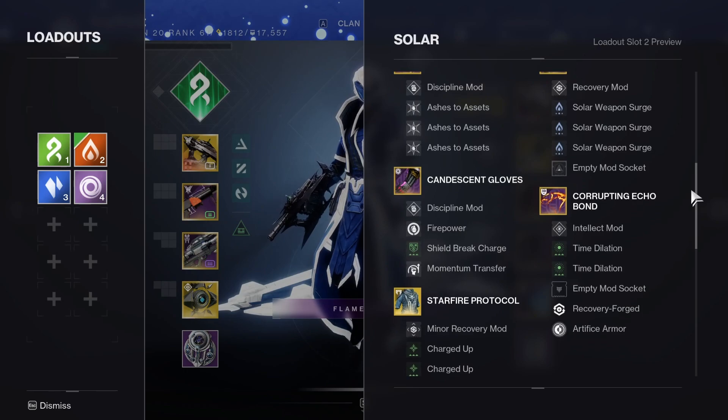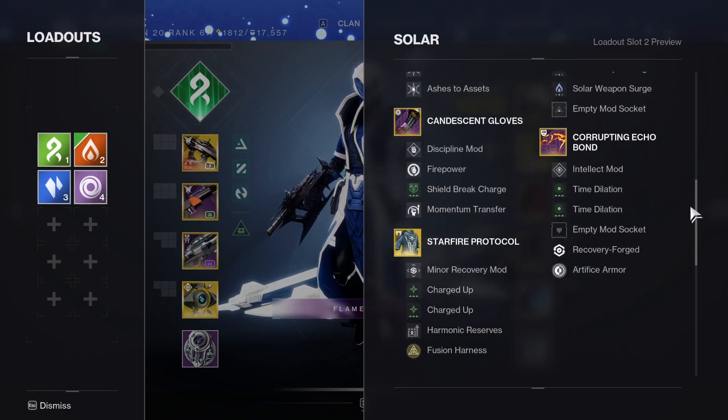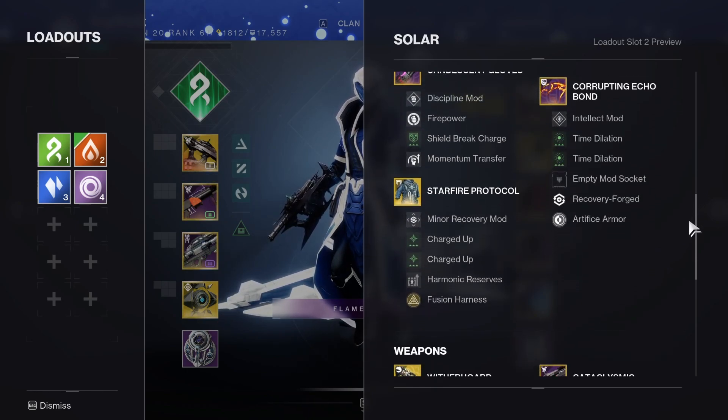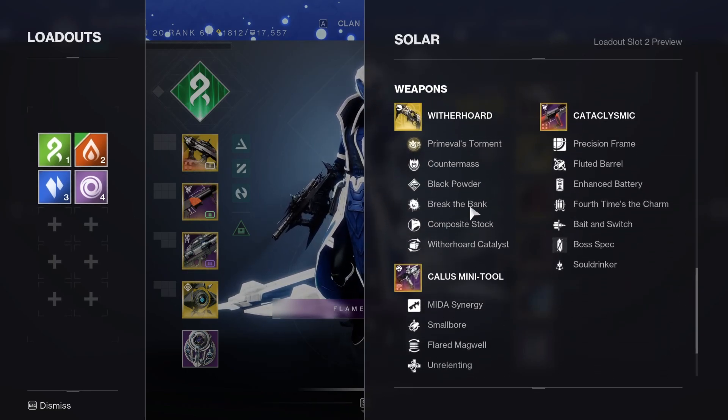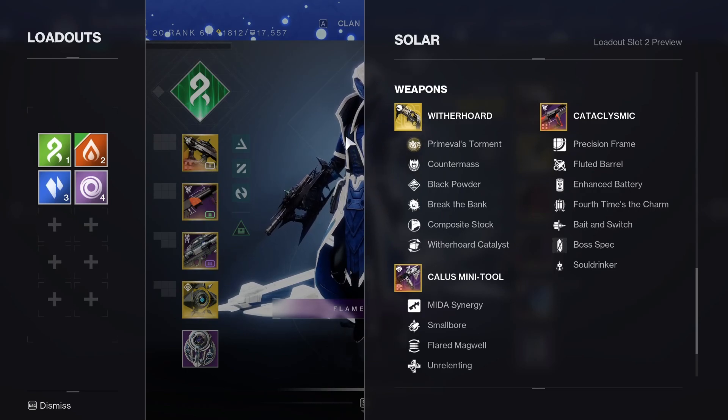For the solar build, this is what we're gonna use for damage — fusion grenades obviously. We're just going to be cooking the boss. We'll slow down for anybody to read the mods — mostly built for damage with a little bit of survivability. Then Witherhoard, Cataclysmic, and Calus — I'll switch Witherhoard out for Izzy if we need it.